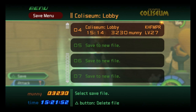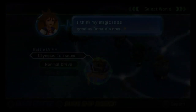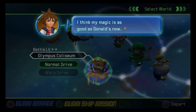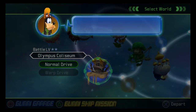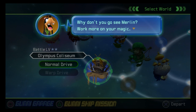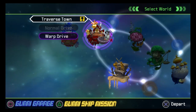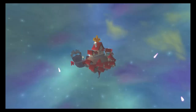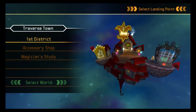Took care of that. Shall we head to the next world? I think my magic is as good as Donald's now. No way! Not in a million years! Why don't you go see Merlin? Work more on your magic. I think this episode's gonna be really weird — it's going to be an episode where I go and do random stuff. I should see if I can do anything about Winnie the Pooh too. I think this will be a Winnie the Pooh episode.